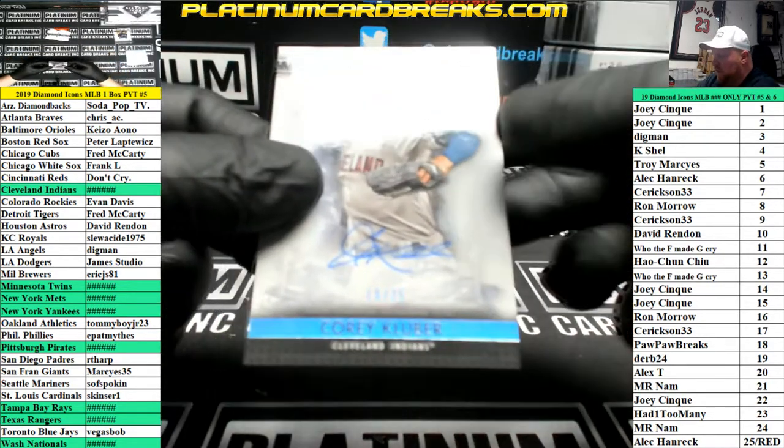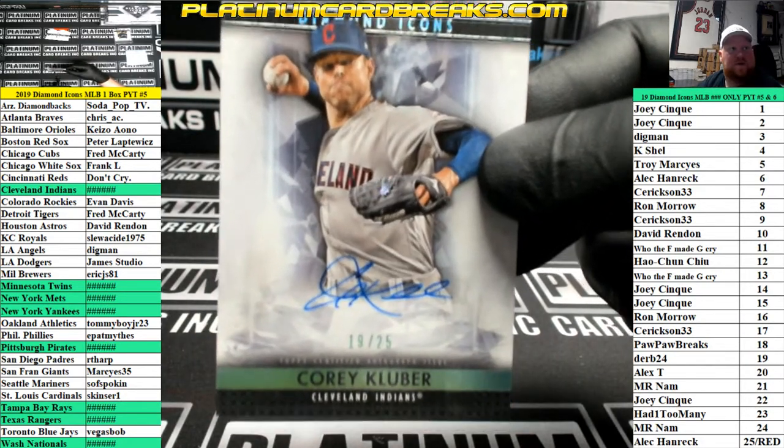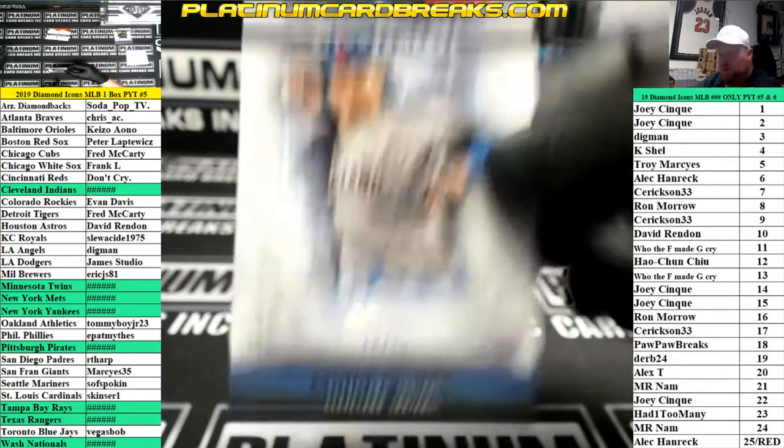Corey Kluber for Cleveland, number 25. Cleveland Indians are a filler team, this goes to left side 19 — high number hits, Derb 24, that's you.